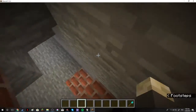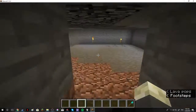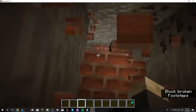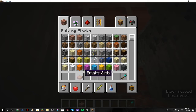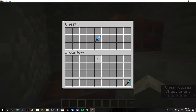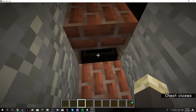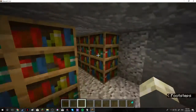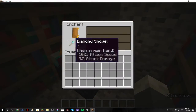Anyway, this is just an anvil room, and then this is just an empty room. You come down here — and by the way, in all my staircases there are chests hidden in them. Then there's an enchanting room right here where I can enchant my shovel.